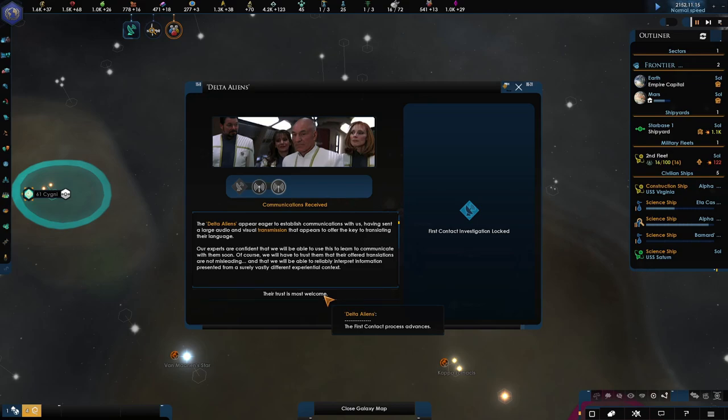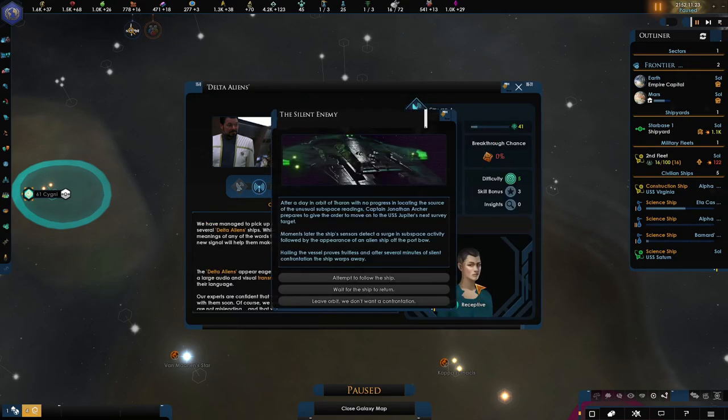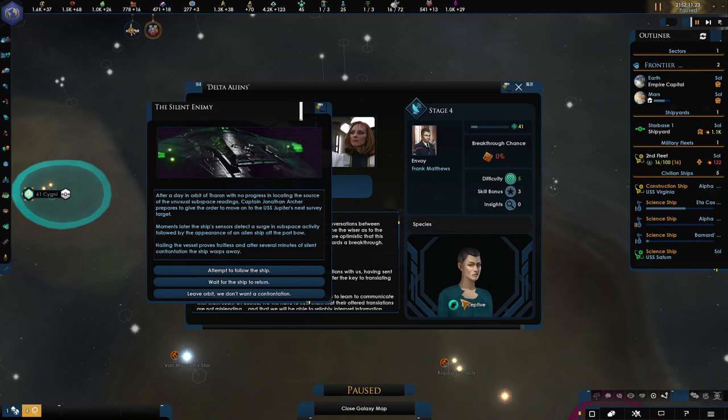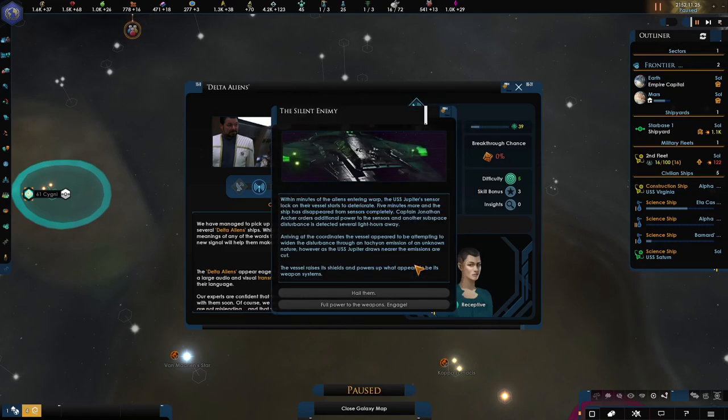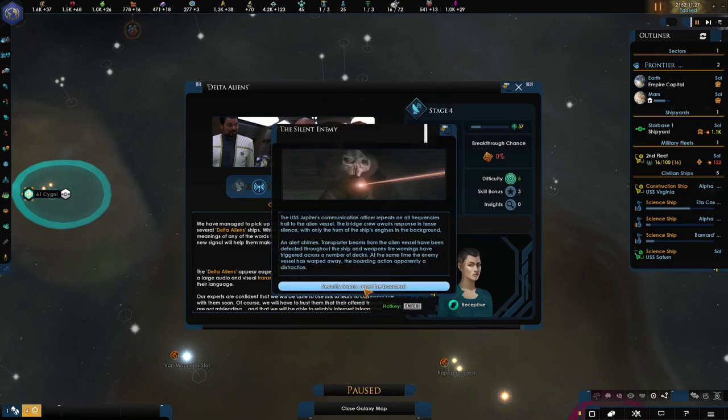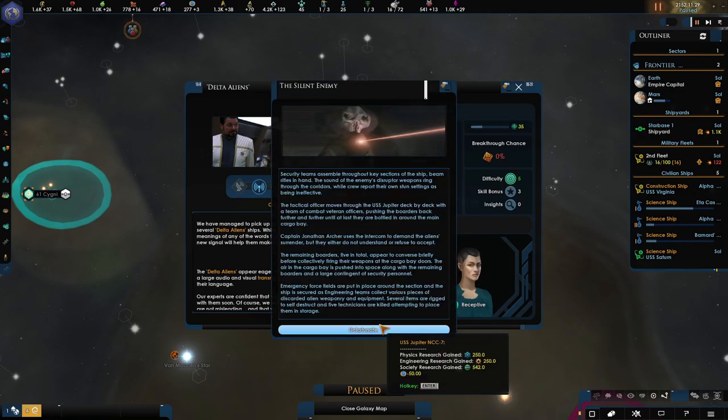Their trust is most welcome — it seems to be going okay. It looks like we're going to be meeting the Trill. Let's attempt to follow the ship — or do we want to wait for them? Let's attempt to follow. And now let's hail them, because that's just what we do. Security teams repel the boarders — it's not looking good. Unfortunate. So we've lost a little unity there, but we've gained some engineering and other research. That's okay.